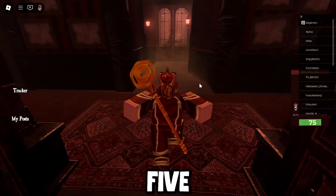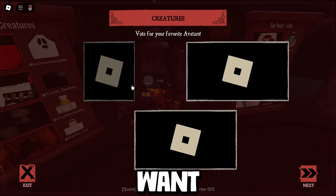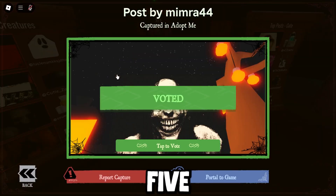Today I'll be showing you how to get all of the Day 5 items inside of the Haunt, the Roblox Halloween event. Starting off, you'll want to join into the Haunt game and go into the main area, and just like every other one, you'll want to go up and cast your vote five times per station.